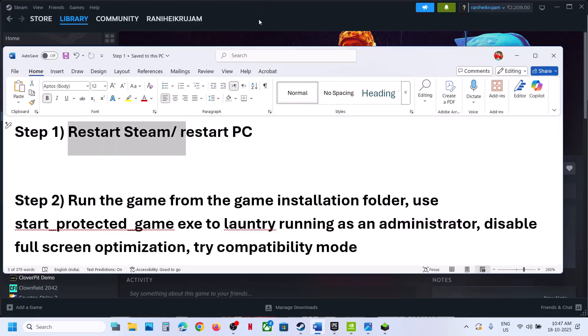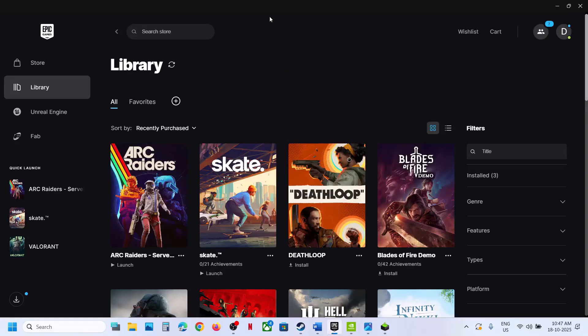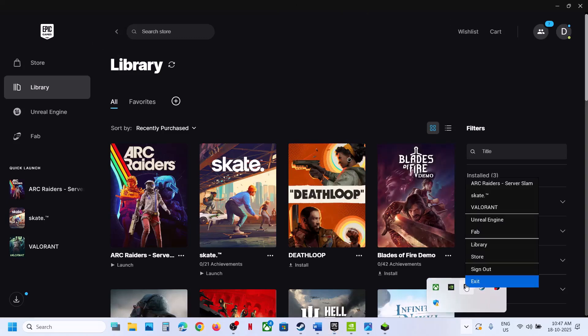The first step is to simply restart. First of all, relaunch the game. If you receive the error message, just close it and then relaunch the game. If that does not work, restart Steam — exit and then restart Steam. If you have the game on Epic Games Launcher, close Epic Games Launcher, make a right click, and then click on exit.